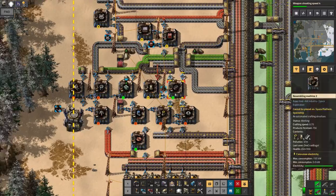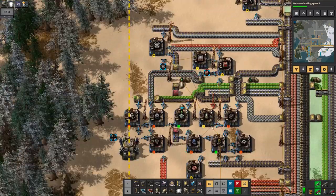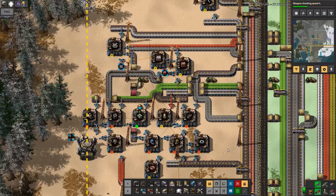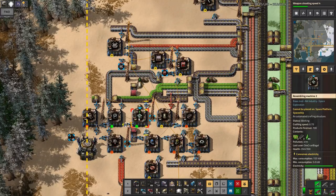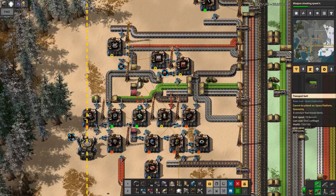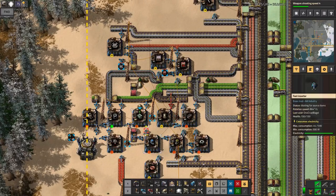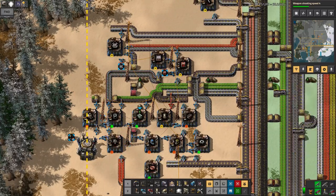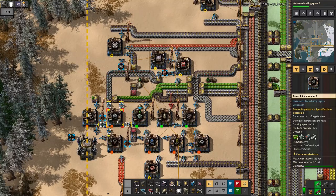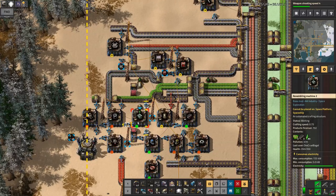That led on to me making bots — it's about time. So now things can be automatically placed. Here we've got the fairly standard system making normal motors, which are made into powerful motors, which are then turned into electric motors — you need the third tier for these. That requires various interesting inputs like lubricants and electric motors. From that we can make the flying robot frames, which require batteries and steel. My limiting factor seems to be the flying robot frames — or maybe actually the electric motors.